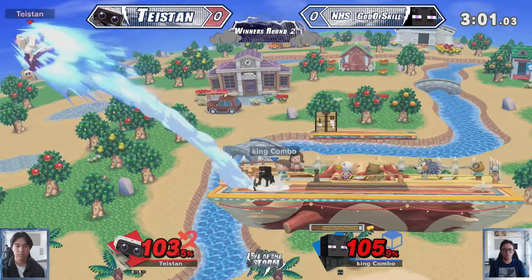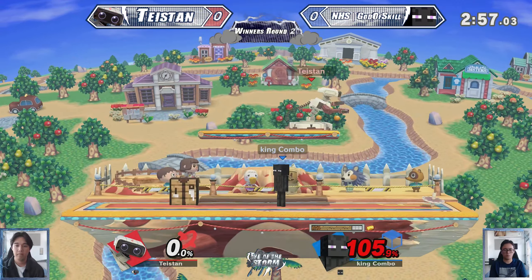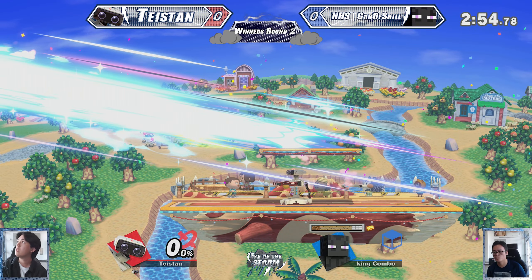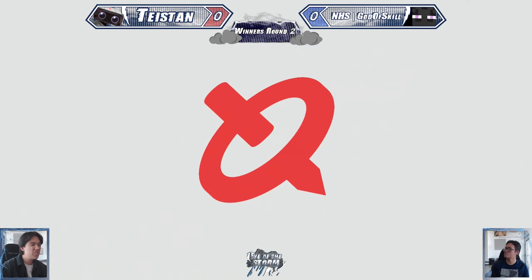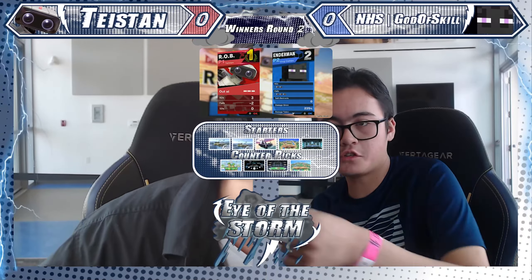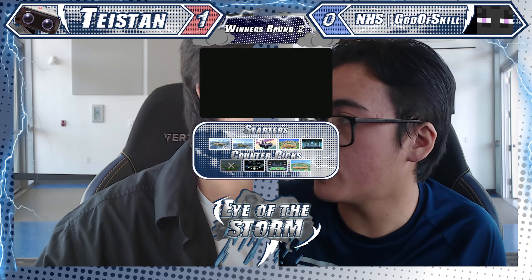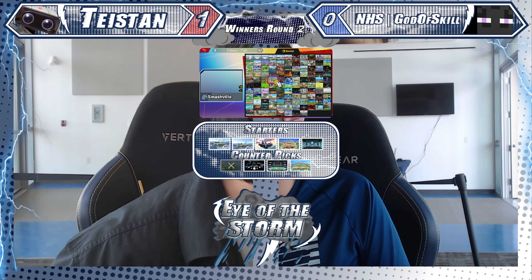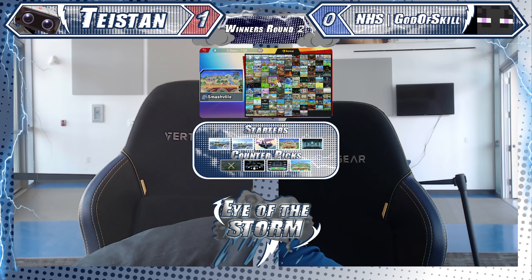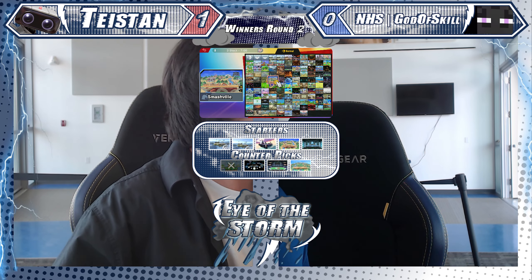Very nice game between T-Stan and God of Skill. Pretty smart of T-Stan to just say, 'I have invincibility, so I'm gonna come down and take this big swing. If it works, I win. If it doesn't work, I'm gonna retreat with invincibility and save.' It's a really, really good read. And not just retreat with any move — it's a powerful move, and it kills early, especially from center stage like you just saw.